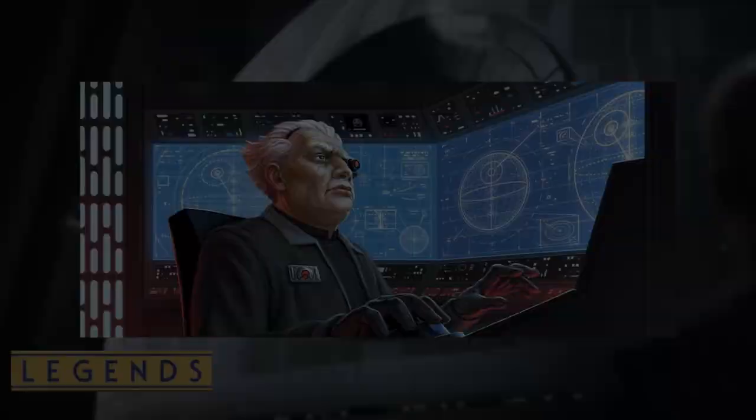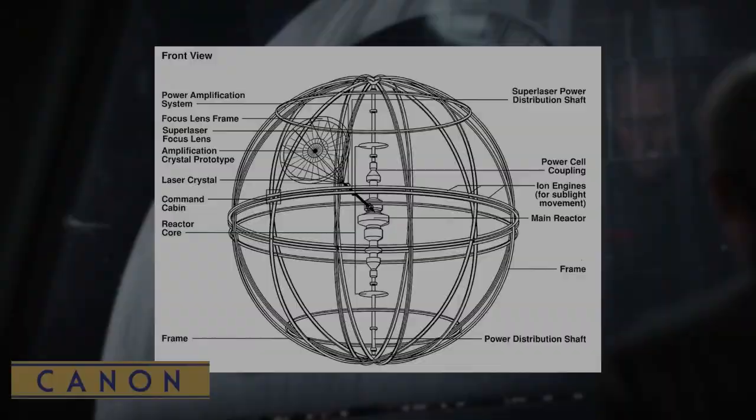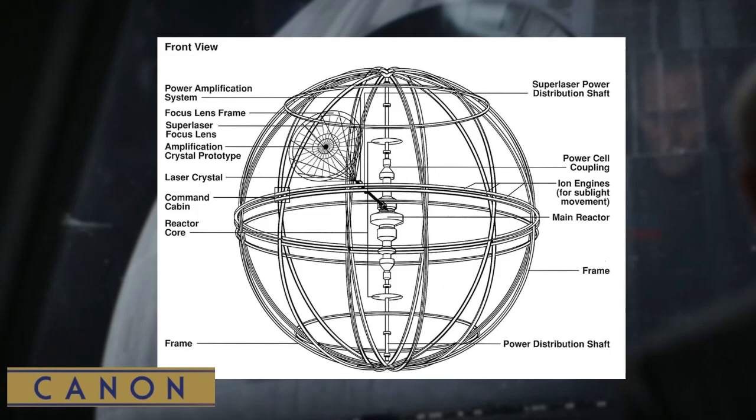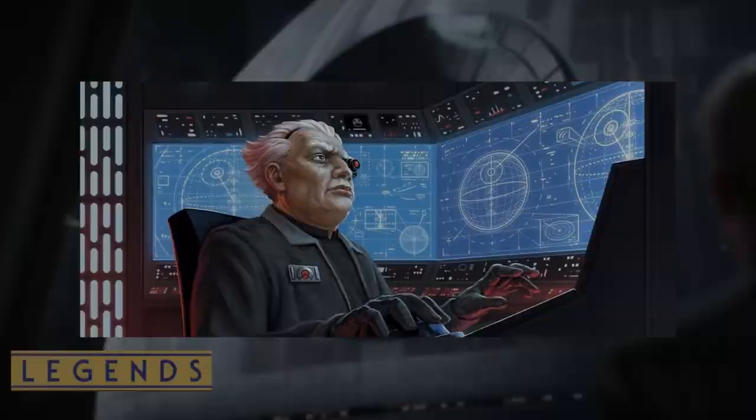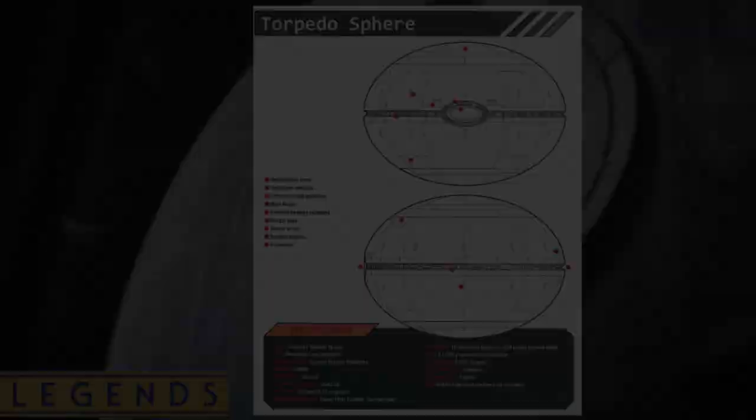Wookiees were enslaved to fill the labour shortages required, and Levelisk pressed on. To ensure the superlaser would operate, in 3 BBY a prototype of the Death Star was constructed inside the Maw installation as a testbed, and was protected by Admiral Natarsidala's Imperial forces. The testing was a success, and Levelisk eventually delivered the superweapon, before moving on to work on several torpedo spheres, which were a fraction of the size at just over a mile in diameter.